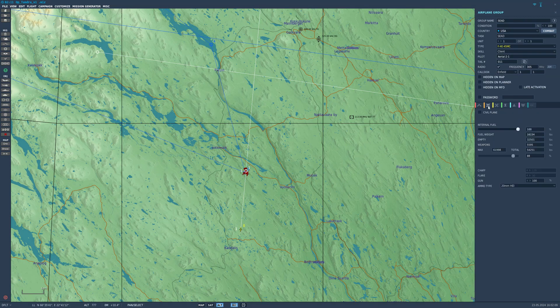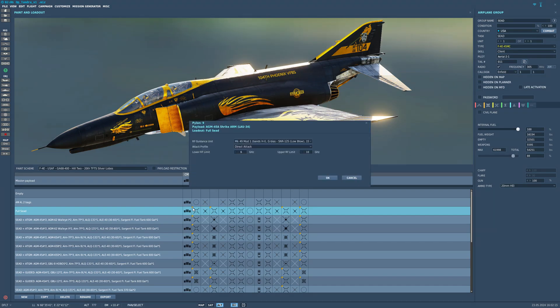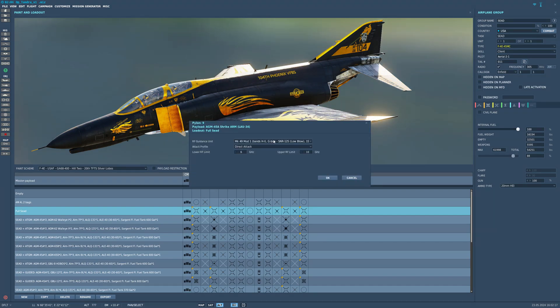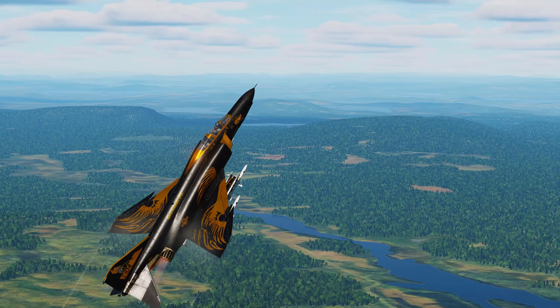To make sure you have the correct guidance unit fitted, you can come into the mission editor and click on the payload, then click on the little yellow tab on the top left-hand corner above the Shrike weapon. You can also do this on the rear menu in a multiplayer server. From here you'll get a drop-down of different seekers and the different bands they cover. Some SAMs work on two different radio bands — one for the search radar and one for the tracking radar — so you would set two missiles for the search radar and two for the tracking radar. We're going after the SA-8, so we're going to select the Mark 49 guidance unit, which has the H and India band fitted.